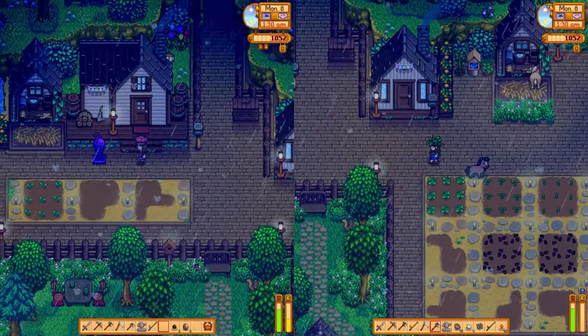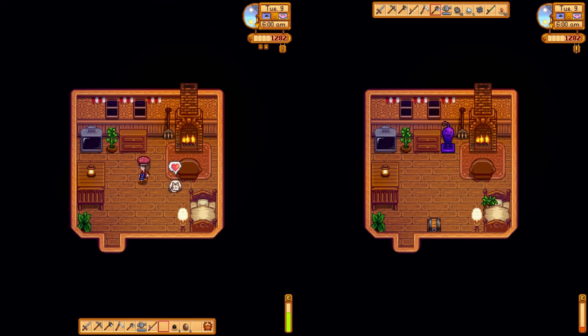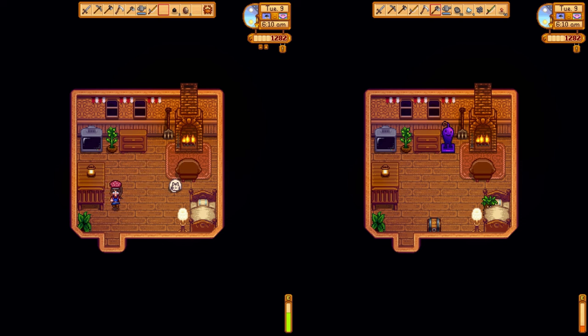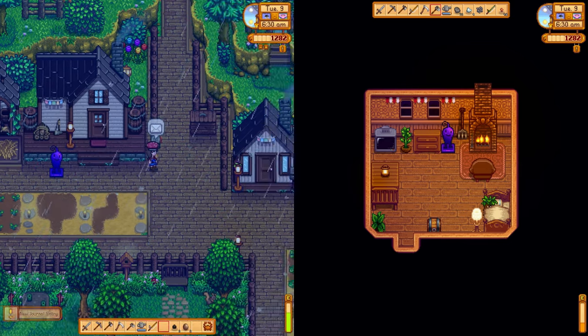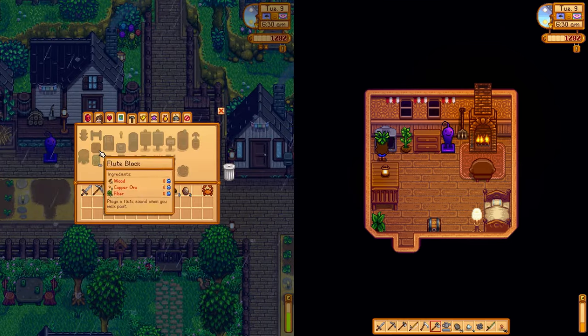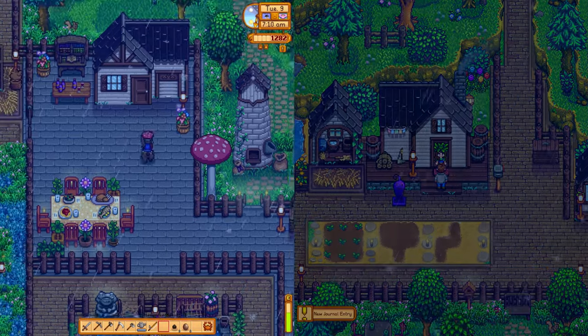You're right next to your cabin. Watch me not make it. You'll make it because the Krobus statue is watching over you. It's raining again? Clint is here — he's going to give me the furnace recipe. Thank you, Clint. We need to go talk to Clint as well.